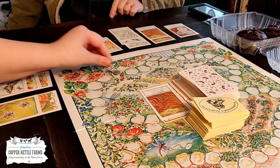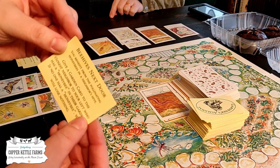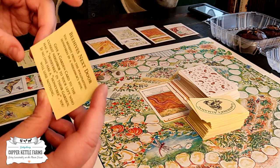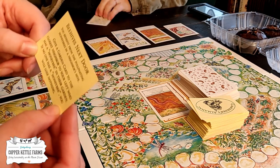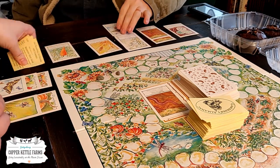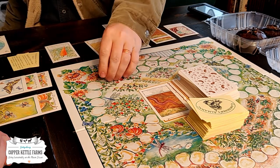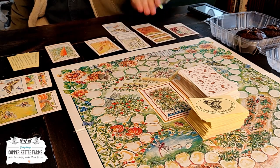I move one spot. Beehives next door — you benefit from the pollinating honeybees in a neighbor's hive. Give a garden card to the closest neighbor to your left who has a honeybee in their garden. If no one has a honeybee, you lose nothing, and you have no honeybees. You did that on purpose — I get my worm card back.